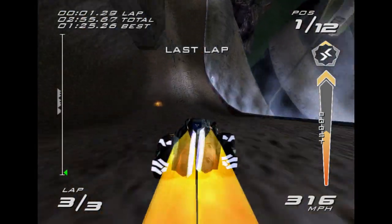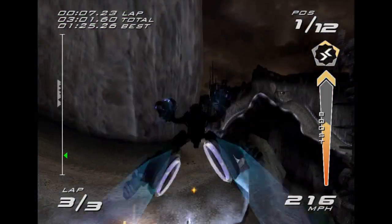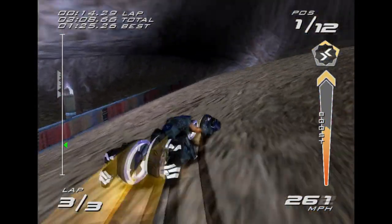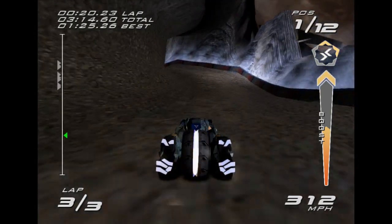For laps two and three on these upcoming shortcuts, you actually have to slow down, otherwise you're just going to run into the cliff walls above you. That can really slow you down and throw you off in directions you don't want to be going.